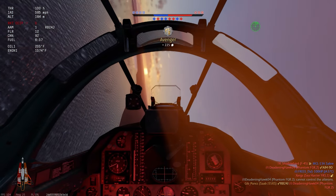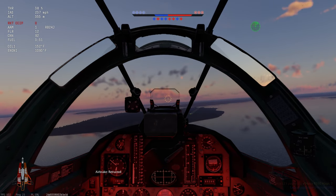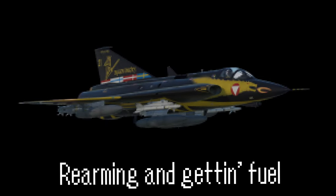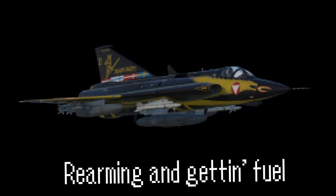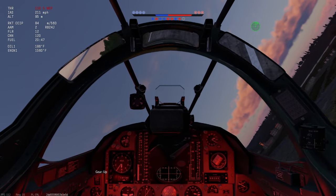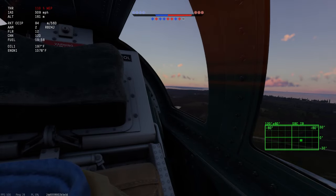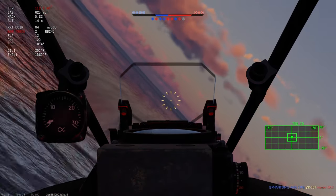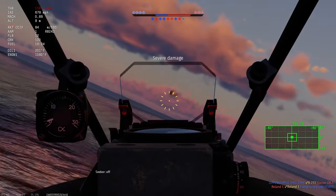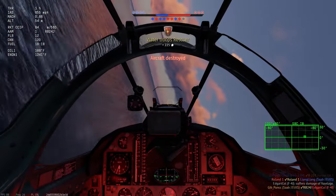I had to work for that kill because of all the damage to my aircraft. With the F-4E down and the F-14 having gone somewhere, it was time to head back to base and get repairs. After taking back off, I noticed an enemy aircraft flying around my airfield, so I gave chase. Finding the guy was easy — I just followed the smoke trails from my airfield SAM sites — and soon enough I was right behind him. Well, that's another easy kill.